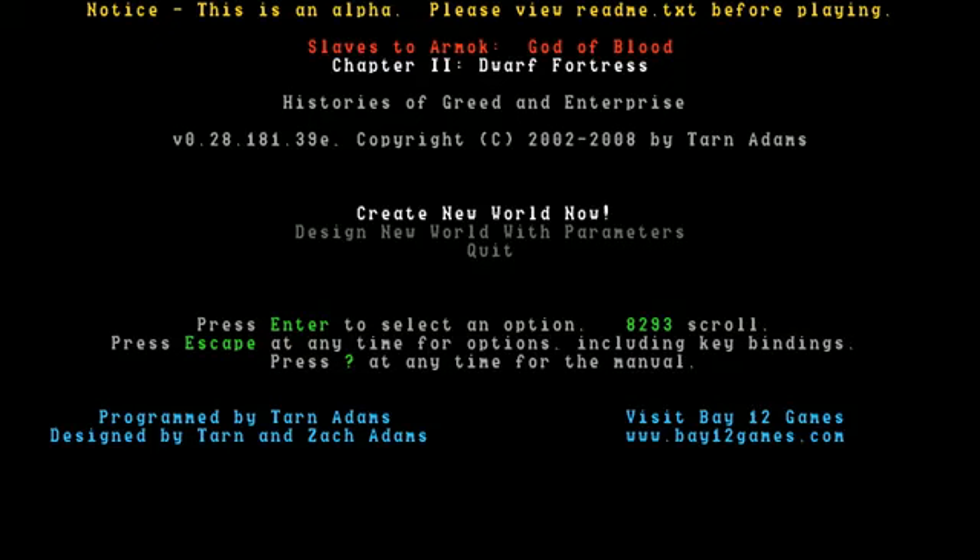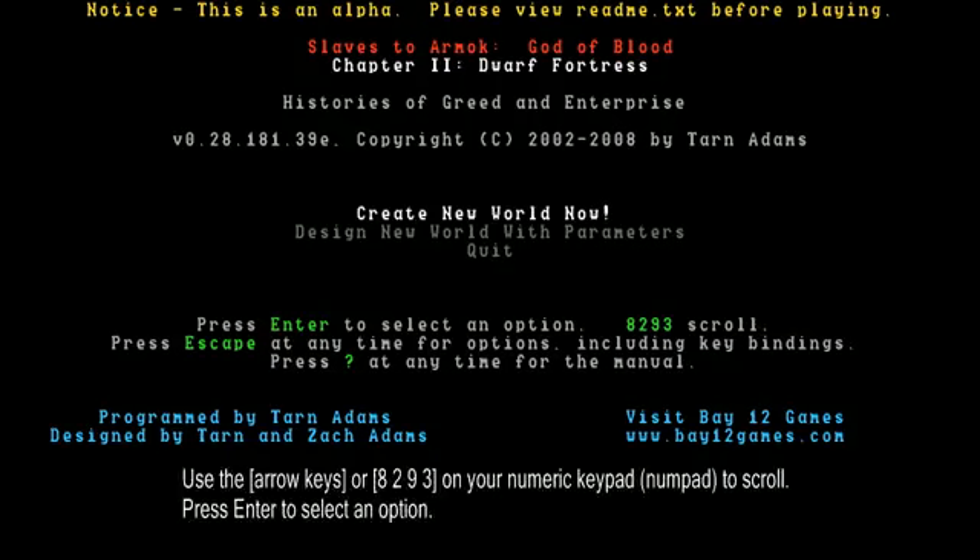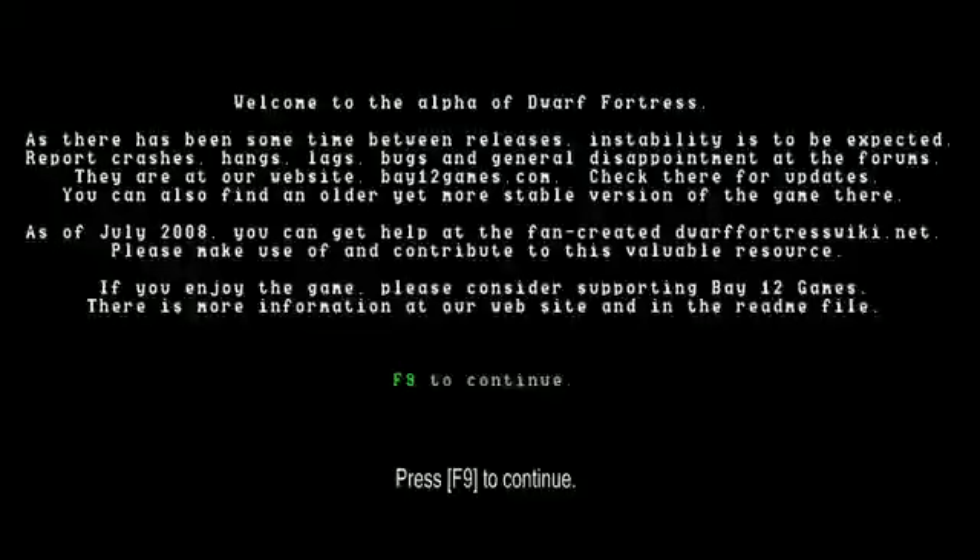Let's start. Before we start, if you can't read this, switch to high quality on YouTube and it should be fine. Anyway, starting the game — the game says you can use 8293 to scroll, but the arrow keys work fine too. Let's just start and create a new world. Go to this option, press enter and we go. In a moment the game will show the alpha release screen — just press F9 to continue.